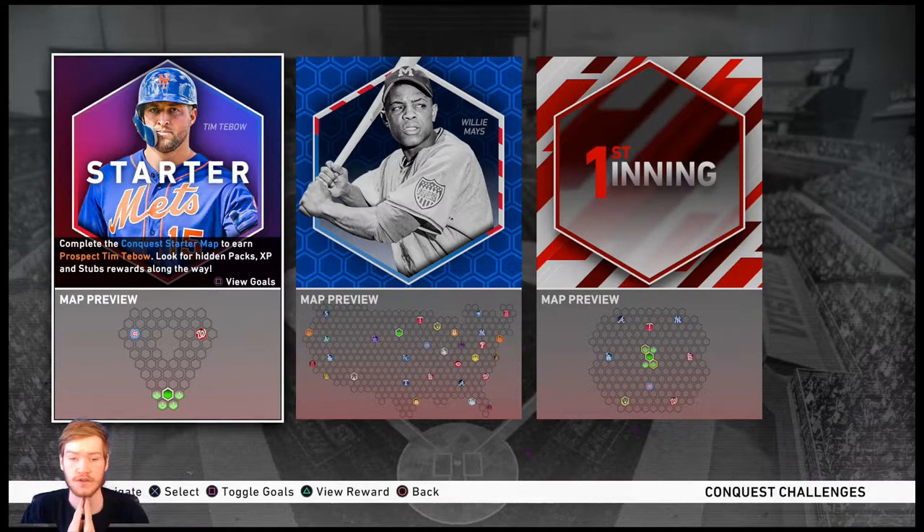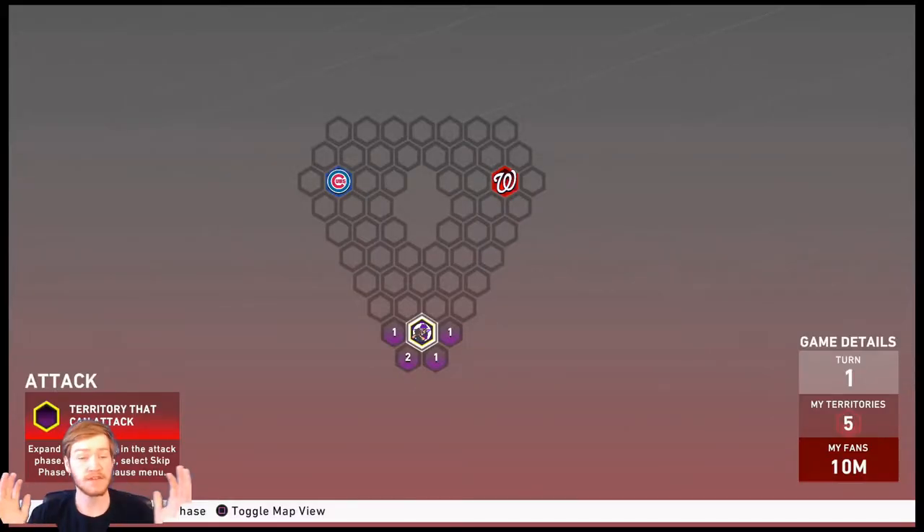This first starter map is a great start for anybody who has never done conquest before. Conquest takes a little bit of strategy from Risk — it takes kind of the same reinforcement aspects — but they throw in some different things as well. The first tip that I have for conquest is: when you're starting out, grab as many territories as you can as soon as the map starts.